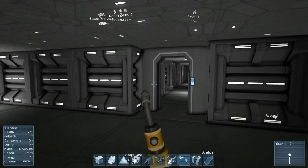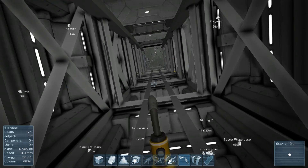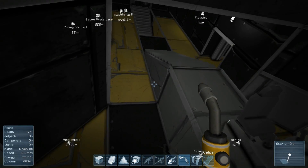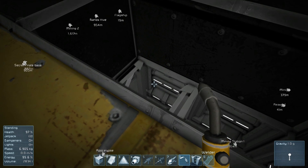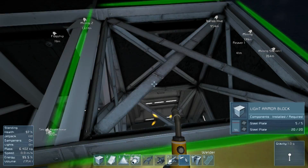Evening all, welcome back to Space Engineers. We're continuing our glazing project. We've got the contractors in and we're basically using our lift - look at this, freshly cut lift. It's not really a lift, but it looks pretty cool. And we're now going to repair the damage I did in a minute. This is looking pretty sweet and that'll do for now.